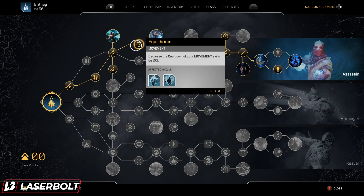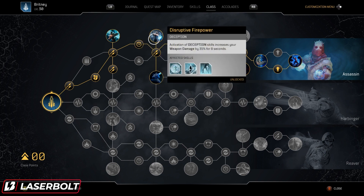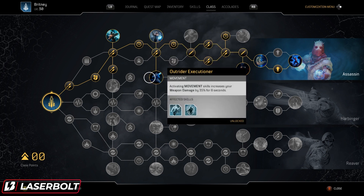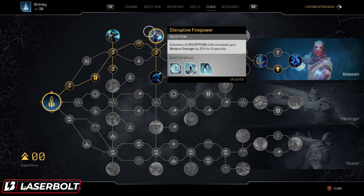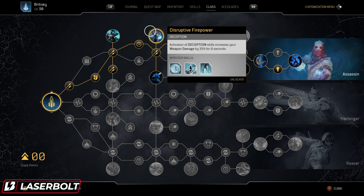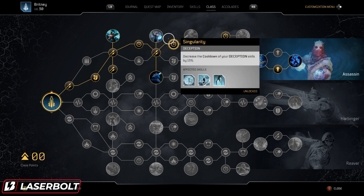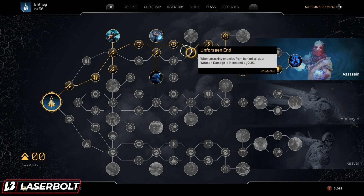Hunt of Prey is a movement skill so that cooldown reduction applies there. We're also picking up another close range damage increment. Going up top, we pick up 'Activate Deception Skills increases your weapon damage by 35%' — this is based on Time Rift, so whenever we activate Time Rift, weapon damage is boosted 35%. Then we have 'Activate Movement Skill increases your weapon damage by 35%.' If you combine both, that's a 70% bonus weapon damage you can get within a total of eight seconds — boom and bam and dead. You want to do that on the elites. Then there's the decreased cooldown for the deception skill, bringing that down further.